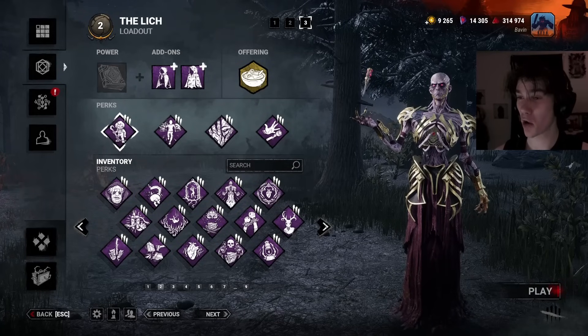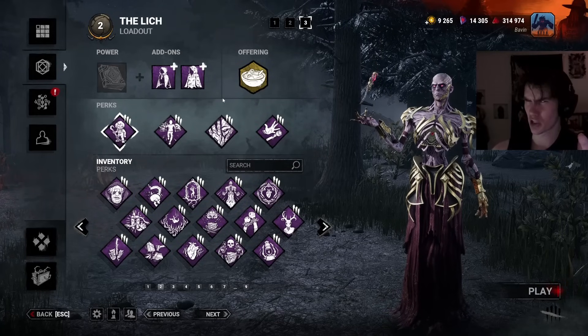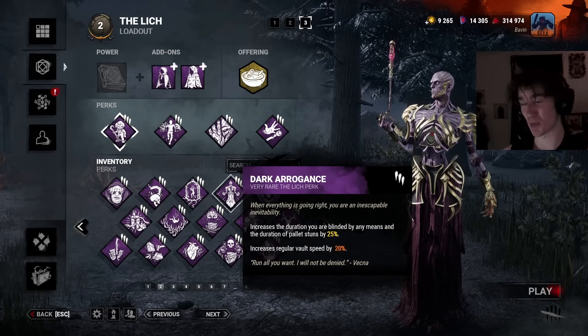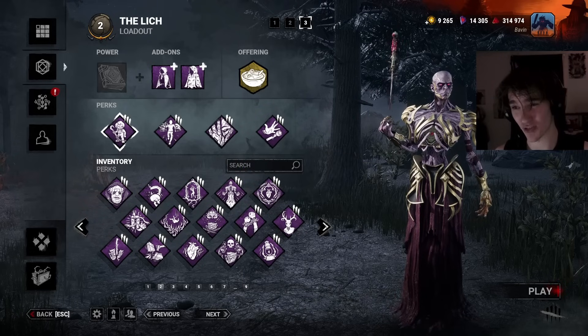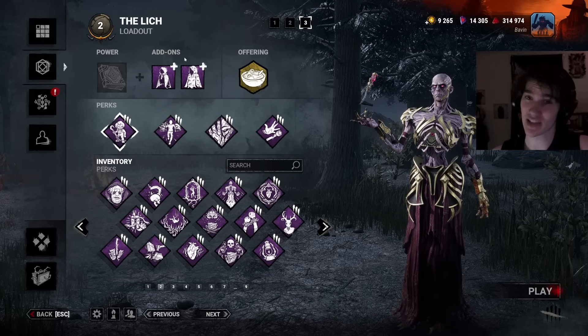Hello, welcome back to Dead by Daylight. For today I'm going to be playing Vecna once again. Don't worry, the next video will be different. I'm thinking about doing a Pig and Pinhead build with this perk because I think it might actually be pretty good on them, but that is for the future. I'm going to go over this build that is pretty much chaotic evil and it's very overwhelming on the survivors if you can put all the puzzle pieces together. So let's get started.